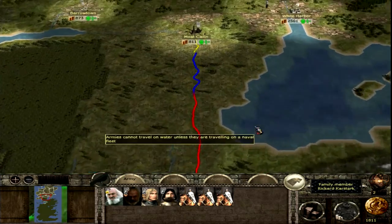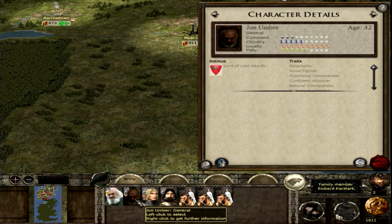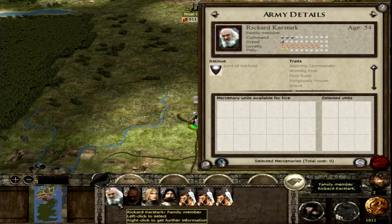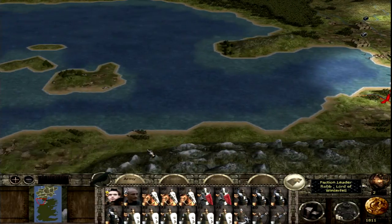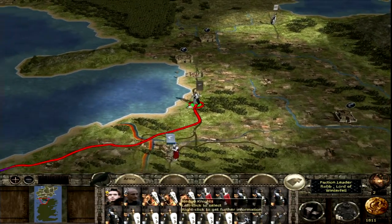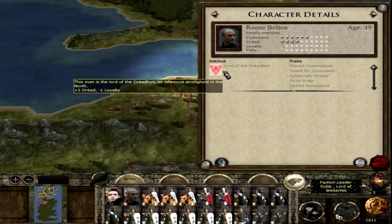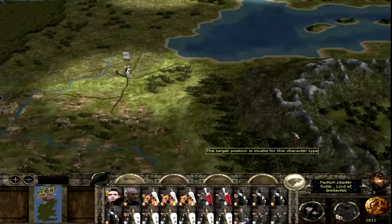These guys will most likely go to Moat Kaelin. This guy is pretty loyal, this guy is really loyal, these guys are somewhat loyal — we have two really loyal guys in command of that army. Let's move this army to attack and take this Lannister castle here. I shouldn't probably use Roose Bolton here — I don't want Roose Bolton in command of anything.